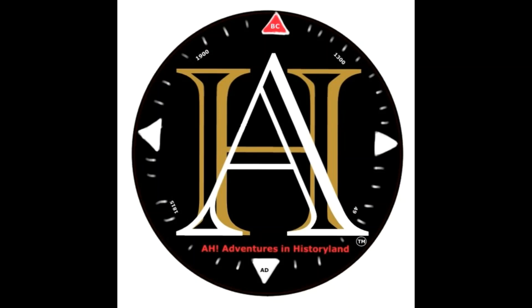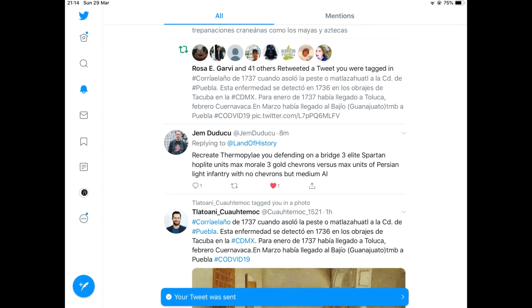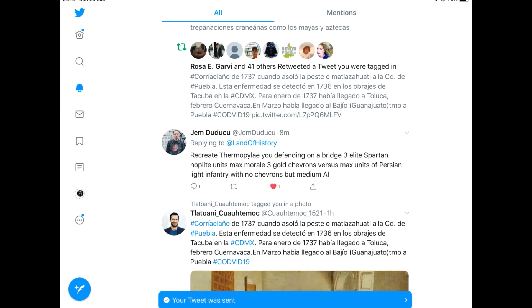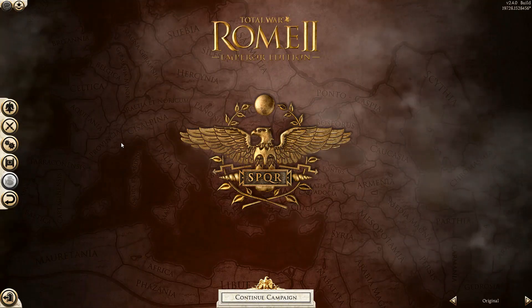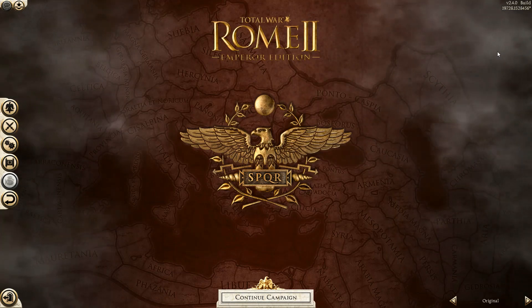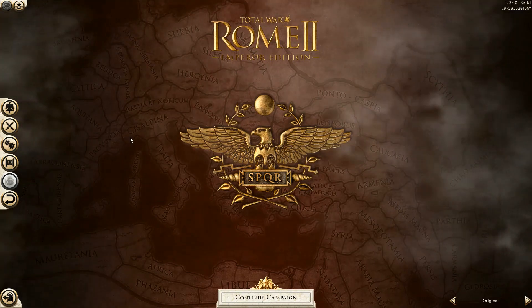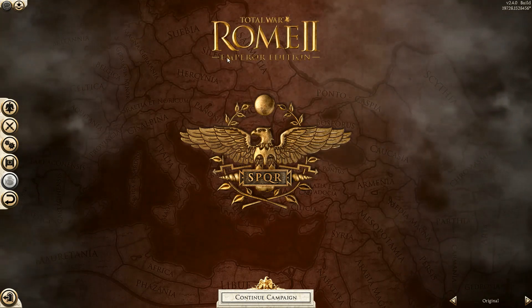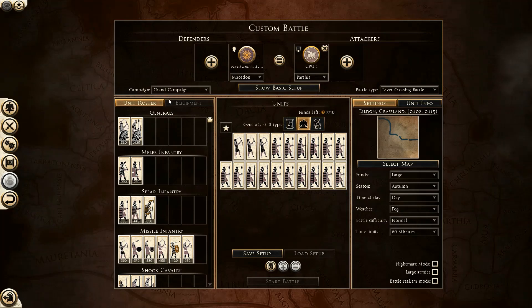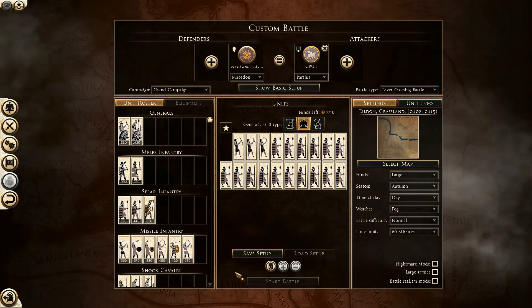War is hell, guys. Welcome to my castle of madness and the next 20 or so minutes of your life. I was challenged on Twitter by jemduduchu to fight a custom battle on Rome 2 Total War using only three units of elite hoplites against a massive army of Persian light infantry, and this is how it went.